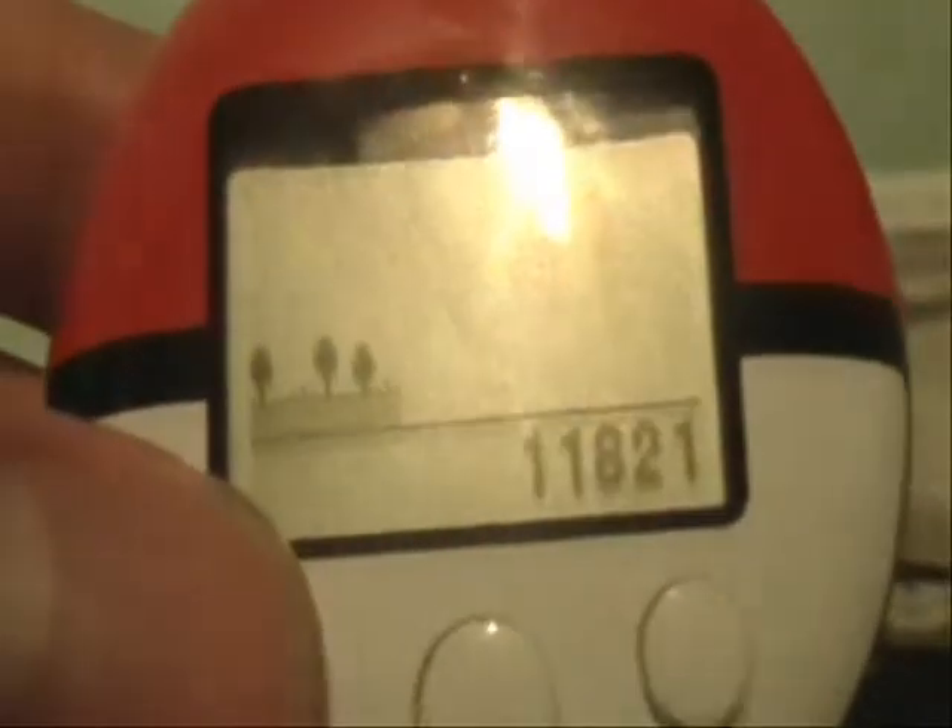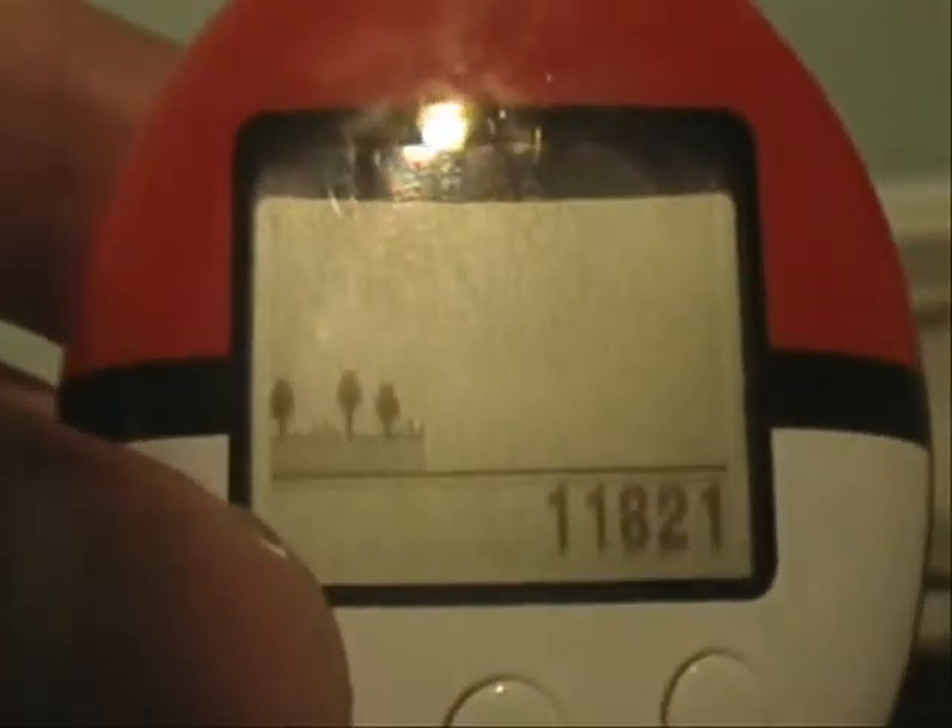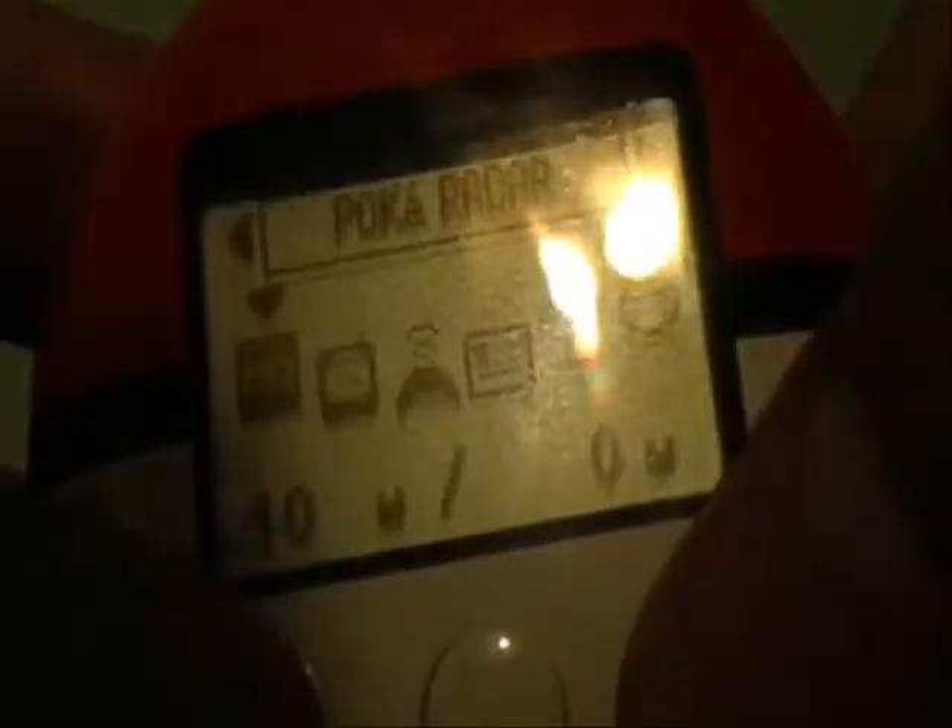If it's your first time using the Pokewalker, there's probably going to be a white tab somewhere on it — remove that before use, because the battery won't start without removing it. You won't be able to turn on your Pokewalker if you don't remove that white tab. Once removed, press and hold the middle button for about three to five seconds to turn it on. It'll go to a little screen showing a random field. If it blanks out, just hold that middle button and it'll return to the screen.